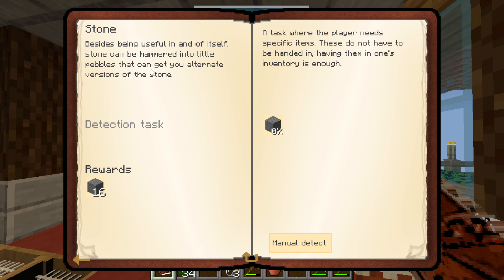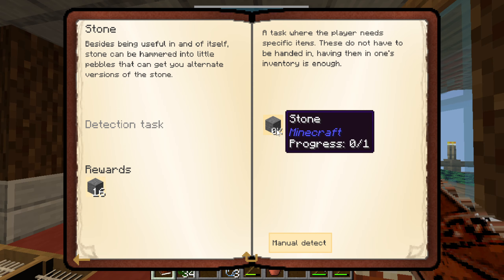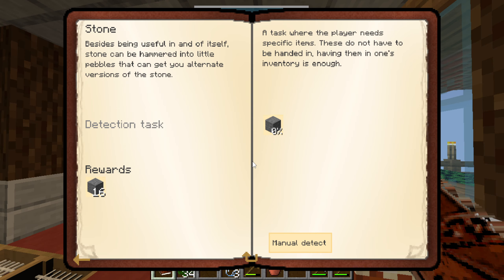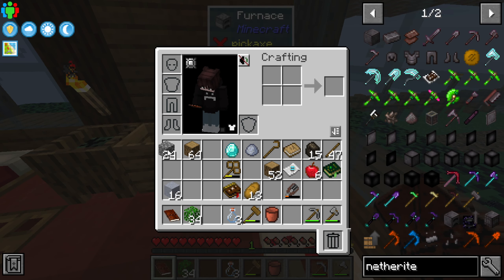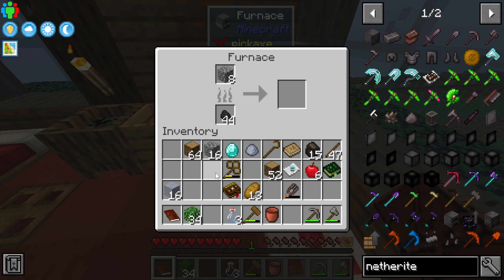They want me to make stone — we can do that real quick, that's not that hard. Let's get like eight pieces of stone and go ahead and cook that up. This is an expert mode pack.